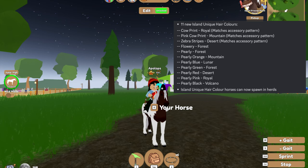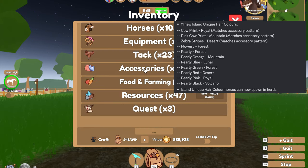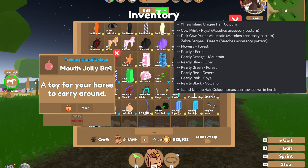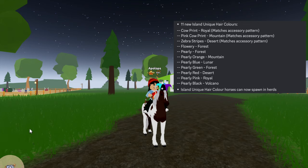Desert Island also gets the zebra stripes plus the pearly red. Royal Island gets the cow print plus pearly pink. Mountain Island gets the pink cow print plus the pearly orange — I do have quite a bit of pearly orange tack, so if I catch the pearly orange hair I'll give it that tack. Lunar Island is getting the pearly blue hair, and Volcano Island is getting pearly black.